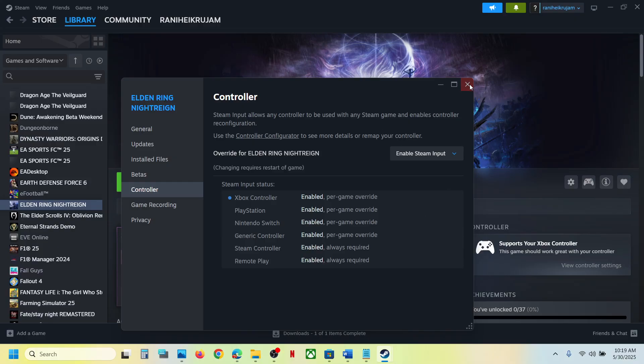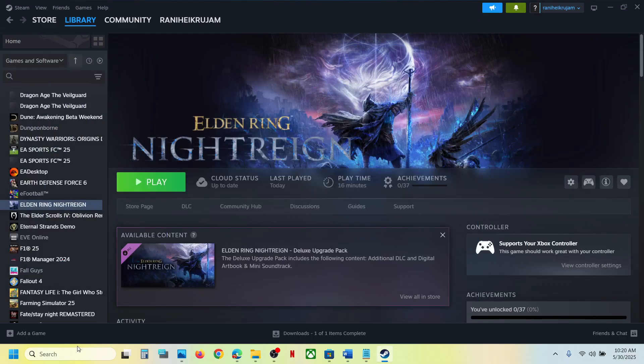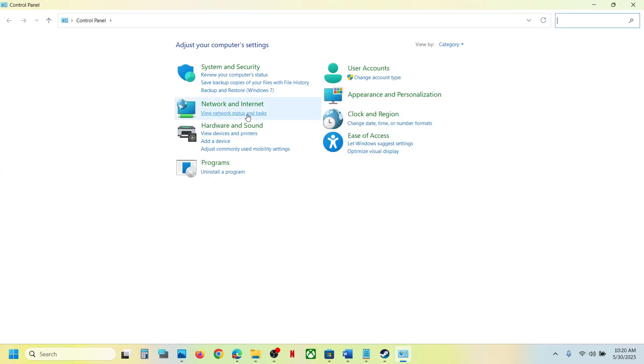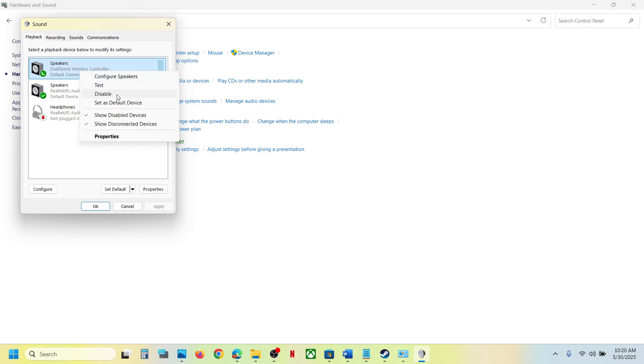For many users, enabling Steam input has worked, so you can try this. The next step is for PlayStation controller users. Type in 'Control Panel' in the Windows search box, click on Control Panel, go to Hardware and Sound, then go to the Sound option. Connect your controller using the USB cable. If the controller is not detected or is disabled, right-click and enable it.